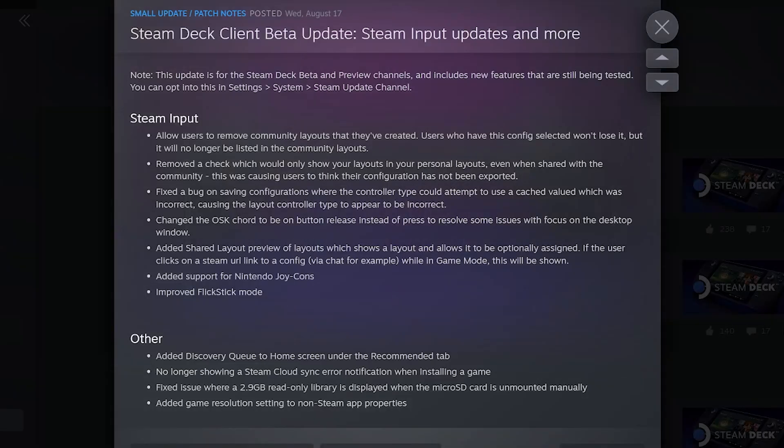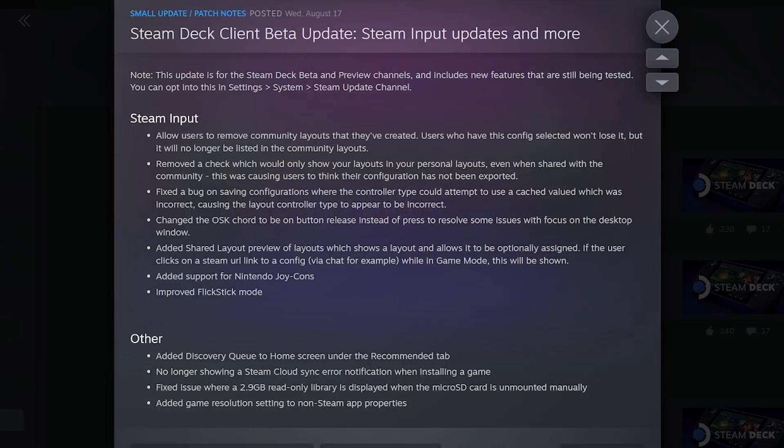Among other things they have been focusing on Steam Input. They now allow users to remove community layouts they have created — users who have that config selected won't lose it, but it will no longer be listed in the community layouts. They have removed a check which would only show your layouts in personal layouts even when shared with the community, as it was causing users to think their configuration had not been exported. They also fixed a bug on saving configurations where the controller type could attempt to use a cached value which was incorrect, causing the layout controller type to appear incorrect.